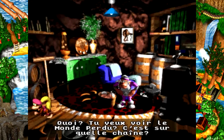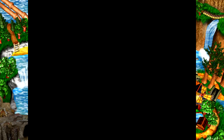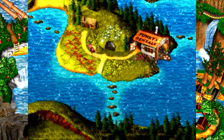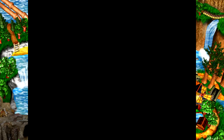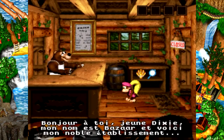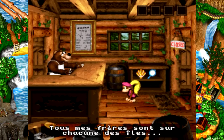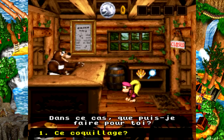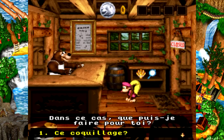Voyons ce qu'on a ici : le drugstore de Bazaar ! Attention, une nouveauté du jeu : les ours ! 'Bonjour à toi, jeune Dixie ! Mon nom est Bazaar, et voici mon noble établissement. Tous mes frères sont sur chacune des îles. Si jamais tu les croises, fais-leur un petit bonjour ! Que puis-je faire pour toi ?' Apparemment, j'ai déjà fait le jeu donc je devrais le savoir normalement.